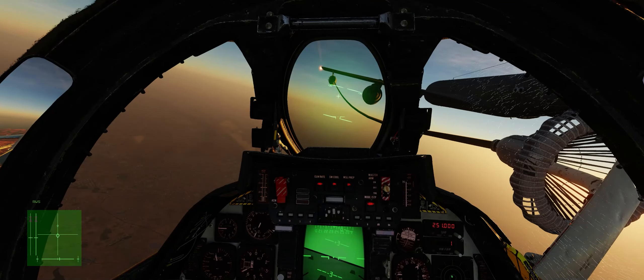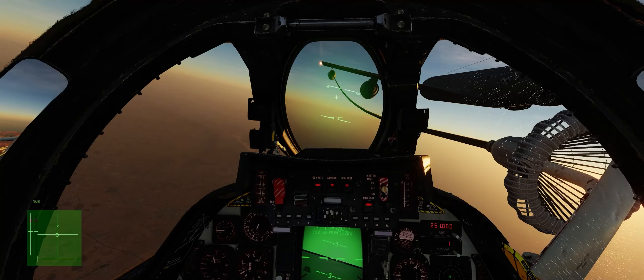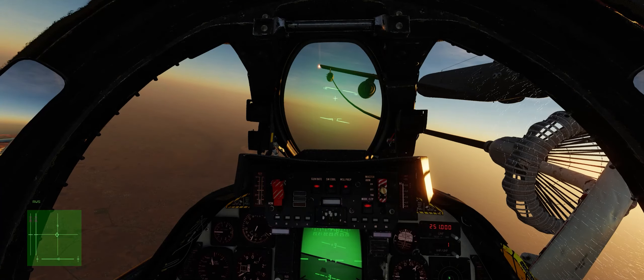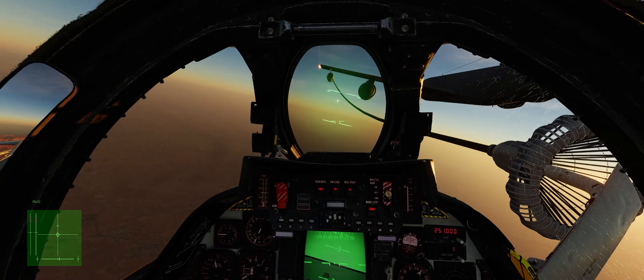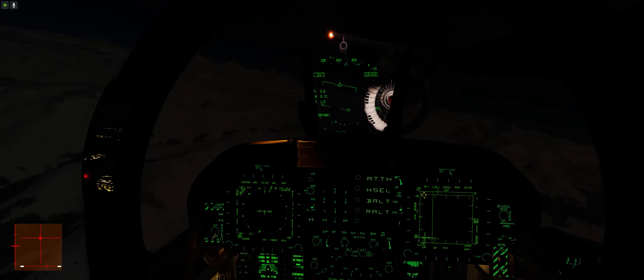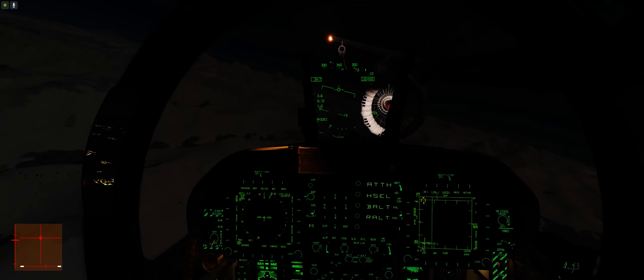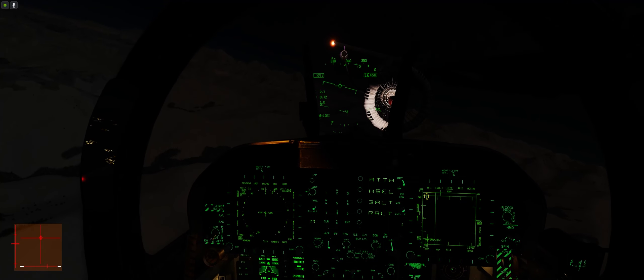If everything has gone right, at this point you are now safely in the drogue or behind the tanker with the boom in your receptacle, and you probably haven't taken a breath since you got within one nautical mile of the tanker. So please, breathe, take a deep breath, and release the tension in your hands, feet, and torso. Hum a tune or sing a song to your wingman. If you are practicing alone, I highly recommend listening to some music. Remember, rule number one is relax — being tense only hurts your chances of successfully completing the air-to-air refueling event.